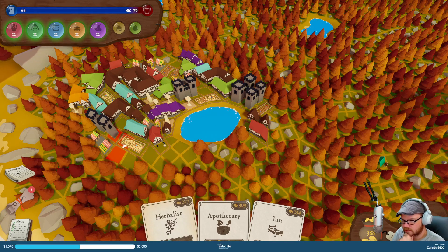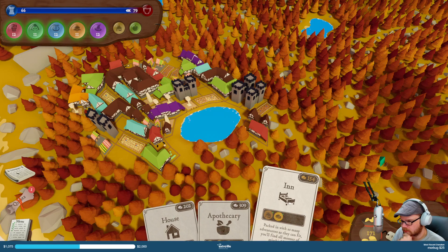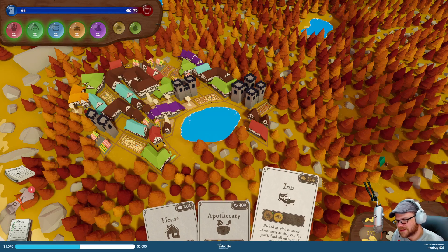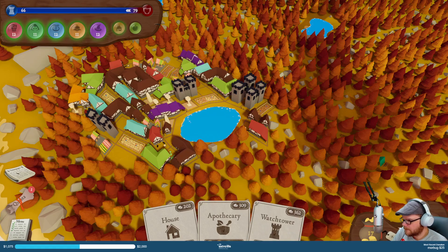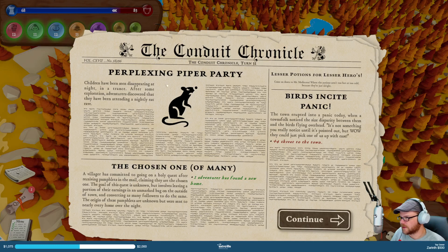I need some stuff — let's get an herbalist. It's gonna give us just housing and spending, which I could probably use housing. I can fit it — can it fit in there? Yeah. Ooh, it's going really the wrong way.